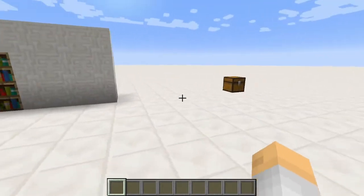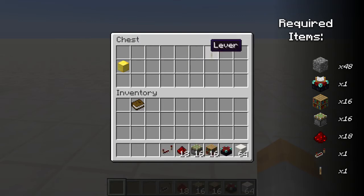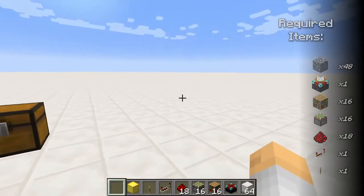So I'm going to show you how to build this, and you'll see the materials that you need pop up on the right hand side of your screen, and you can see them in my toolbar below as well.